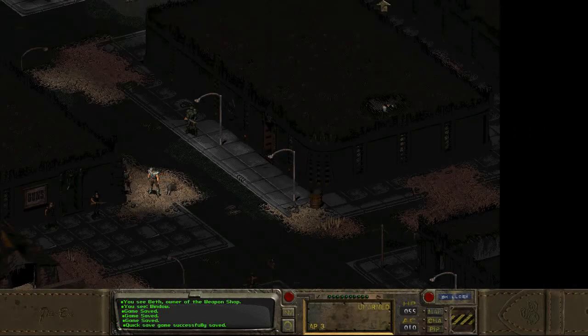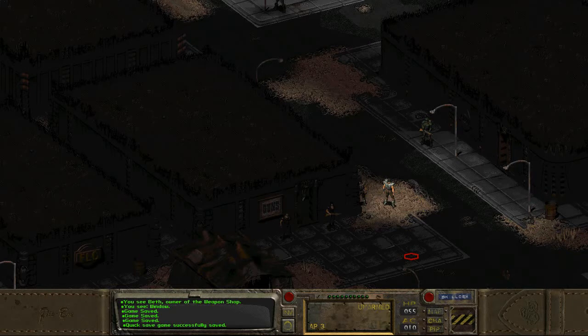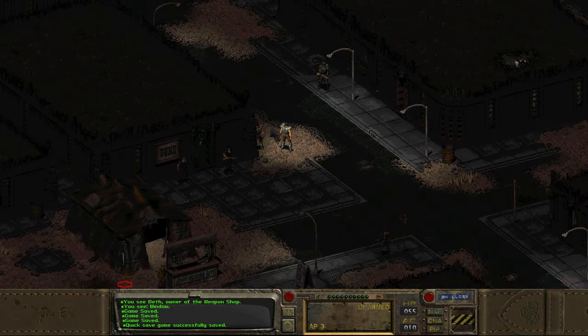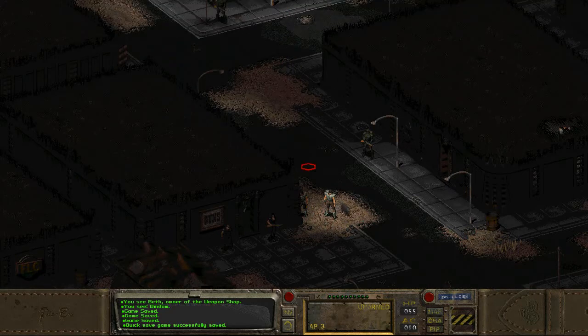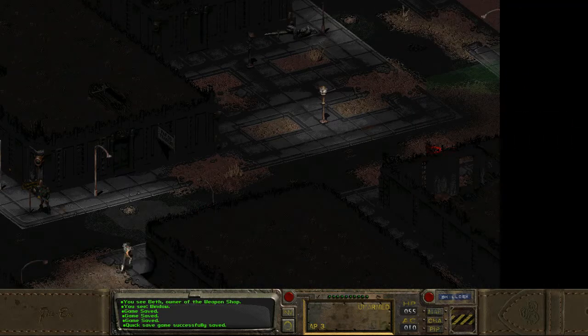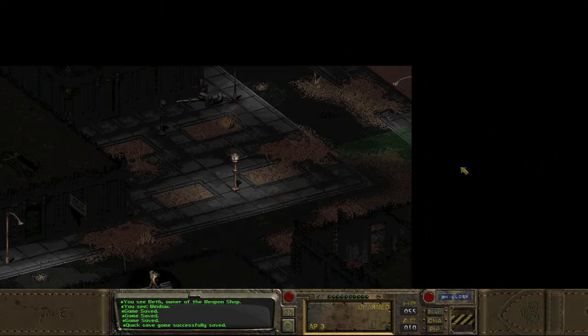Hey guys, Jerry here and welcome back to Fallout. Last time we finally delivered the mortar chip, so now we're absolutely free to do whatever we want without any sort of time constraints. And since we're back in the hub, what I really wanna do is actually go over to this section here and see if we can now kill those bastards who kept trying to kill me inside that house.